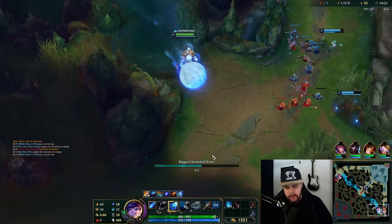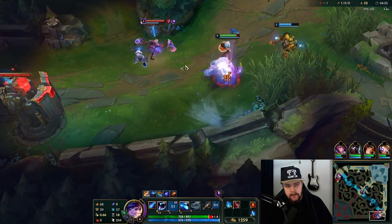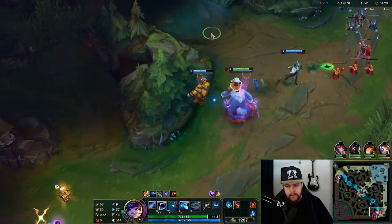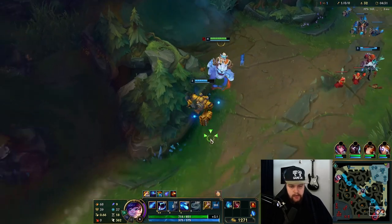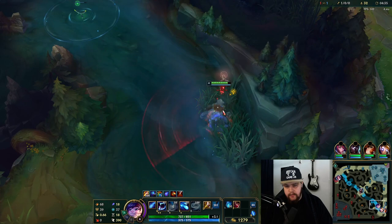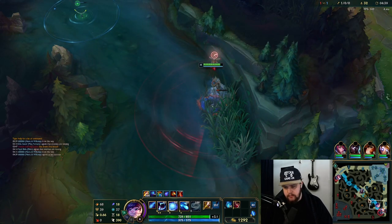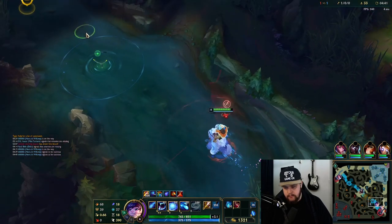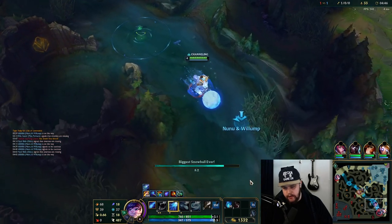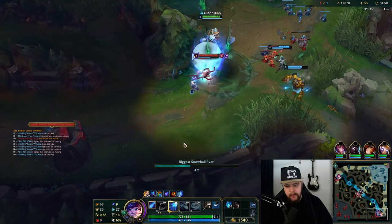We're going to use the speed-up with W in combination because you can hold speed with this ability. Blitz is unfortunately not walking up, but there is in fact a ward here. I assumed as much - so I can just walk back in, use the speed up again, and go for it because now the ward's gone. I should be able to catch him.